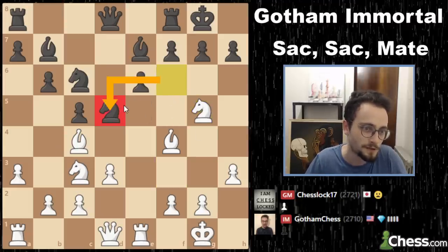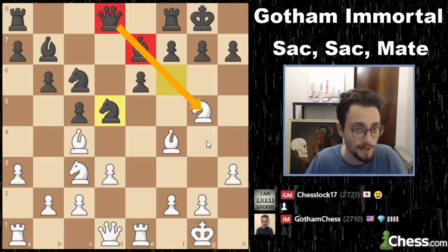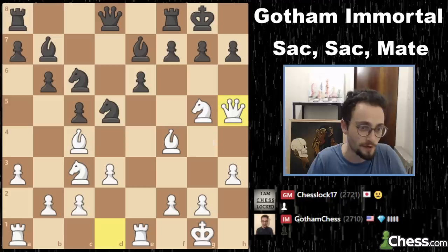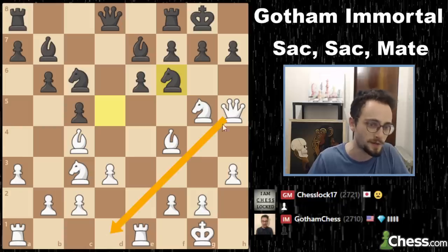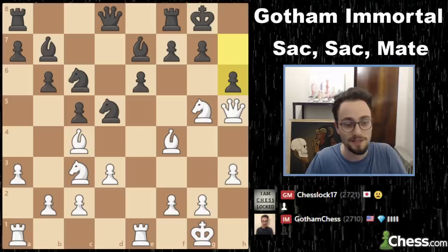Now the other thing you have to ask yourself is: what is he opening up? The bishop and the queen now hit the knight, but this knight is now no longer protecting this. So here I play the move queen h5. Queen h5 obviously threatens mate. Now here he could have, instead of playing the move h6 as he did in the game, he could have just went back with his knight and I would have had to figure out what to do. But he played the move h6, and now we see the position from the thumbnail. This is where the immortal begins.